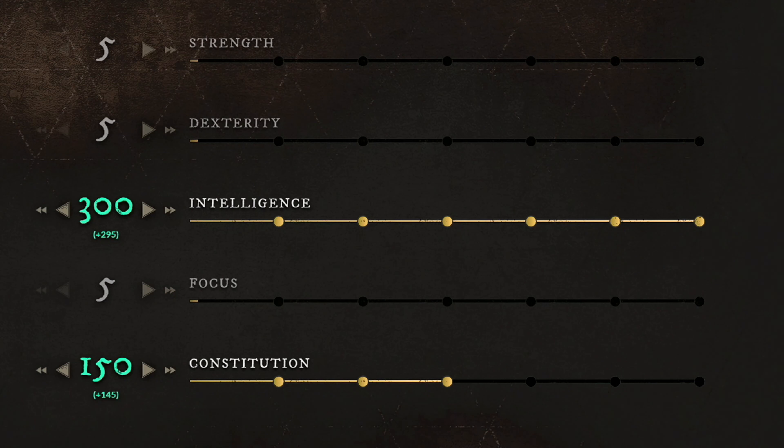These are the attributes you want to have. First things first, if you start from level 0, you want to get your intelligence to 150 and then start building your constitution. And around level 60, you should have 300 intelligence and 150 constitution. For your gear, you want to be in the light or medium category, depending on what is your playstyle.